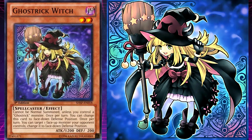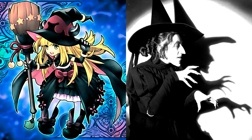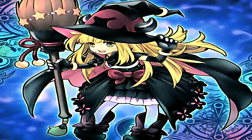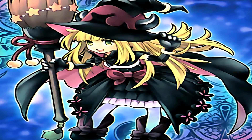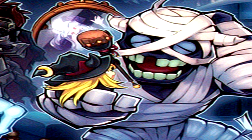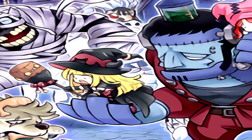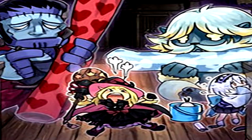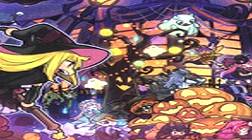Ghost Trick Witch's unique effect is: once per turn, you can target one face-up monster your opponent controls and change it to face-down defense position. Witch is based on a witch — a person said to practice the act of witchcraft, synonymous with flying broomsticks, a pointy hat, a black cloak, and a cauldron. What's notable about Ghost Trick Witch is that she seems to be the bossiest of all the Ghost Tricks, as in nearly every artwork she appears in, she is telling someone what to do.